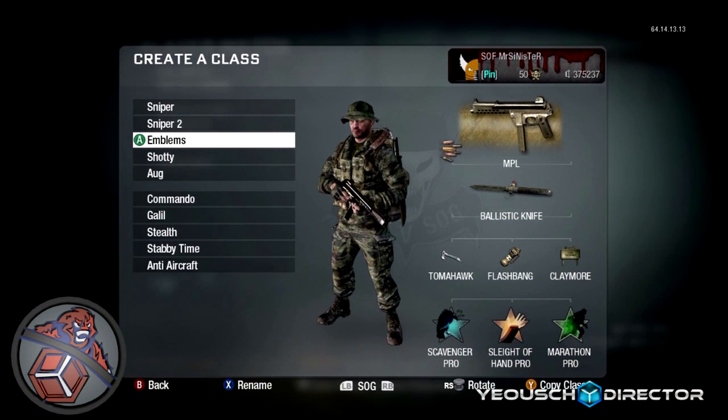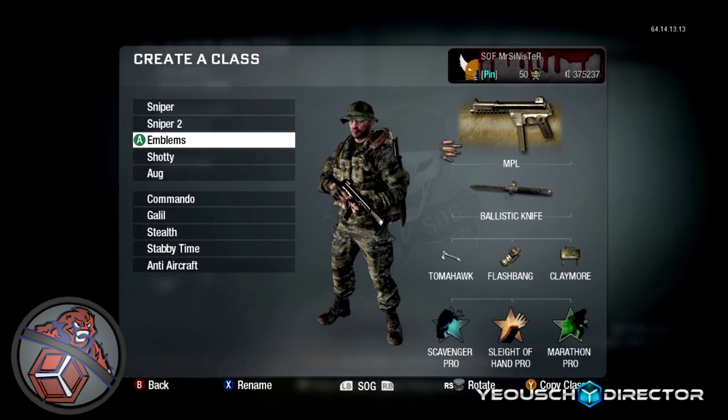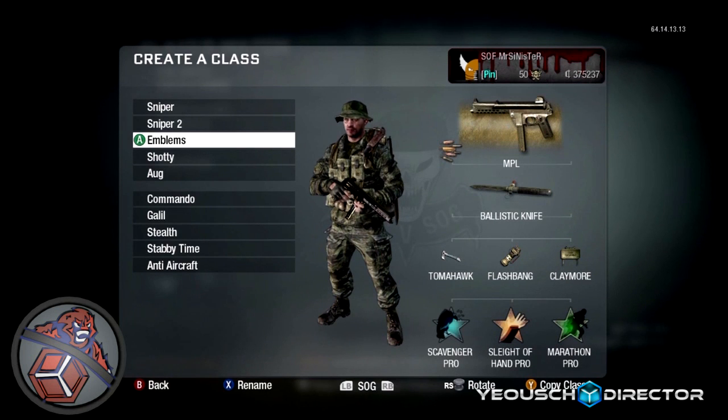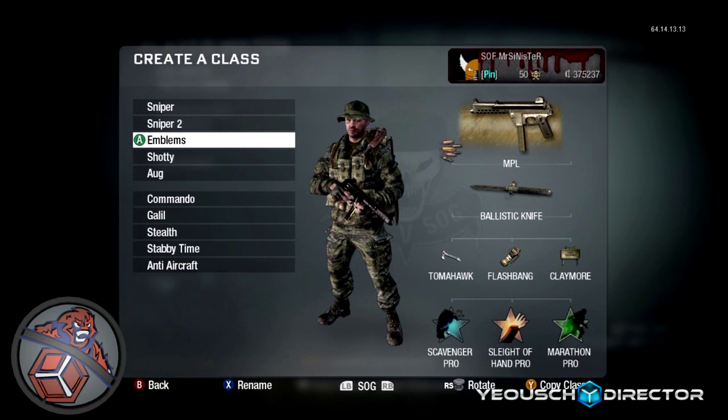I can't explain every single class I've got here because I'd be here for hours, so I'm just going to show you and explain the main ones I actually use. The first one is this one here — the emblem is on it. Now this is a gun you always see me using in my videos. A lot of you guys are probably thinking I like the NPL, but in actual fact I do not. The only reason I use it is because it showcases the emblem the best on the back of it. The class setup I use is: rapid fire, ballistic knife, tomahawk — which is a must — flash or stun, claymore, scavenger, slight of hand, and marathon.